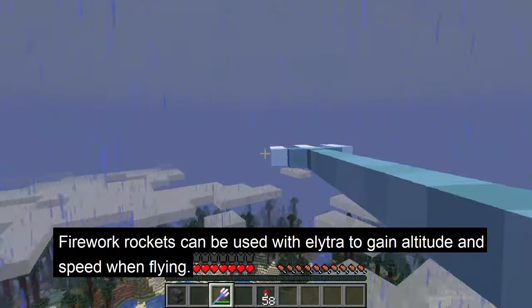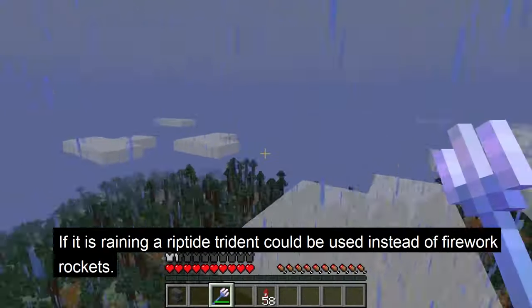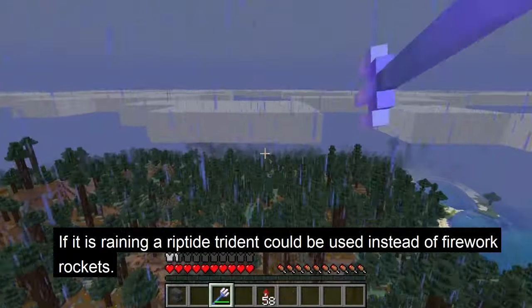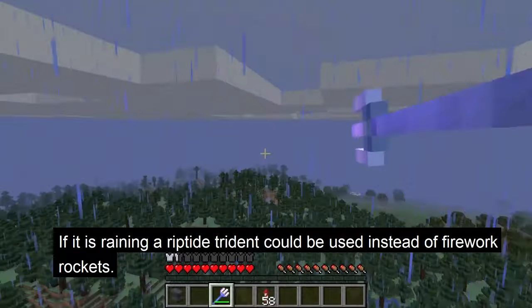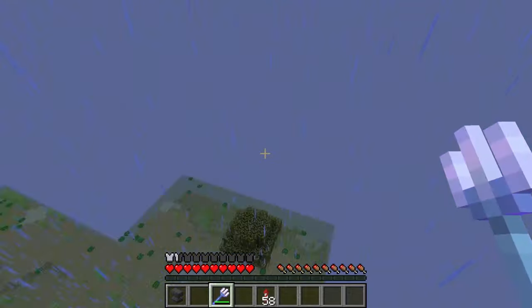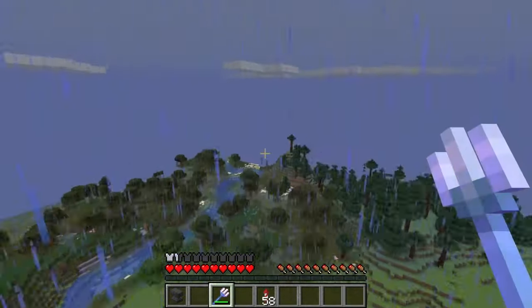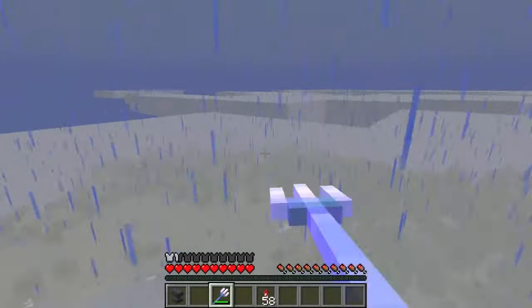Normally with Elytra, you need firework rockets to increase the altitude and speed when flying. If it is raining, you could use a Riptide trident to gain altitude. Also, by standing in water, you can propel yourself in the air then start to glide with the Elytra. A trident could be used to reduce the amount of firework rockets that you use.